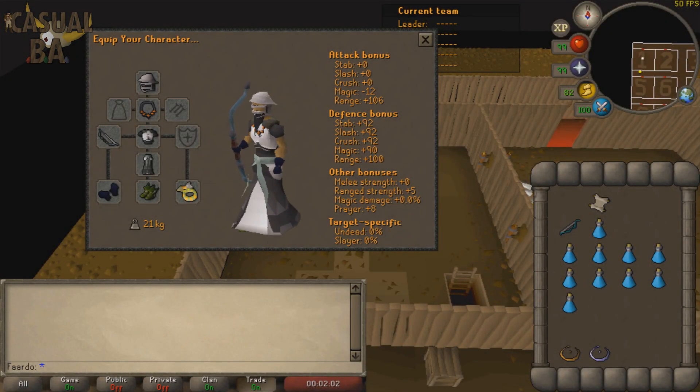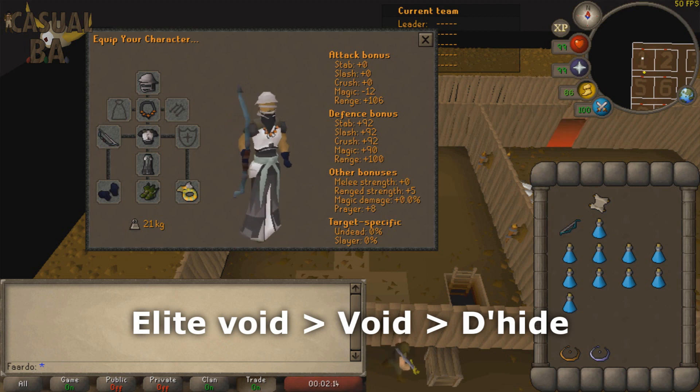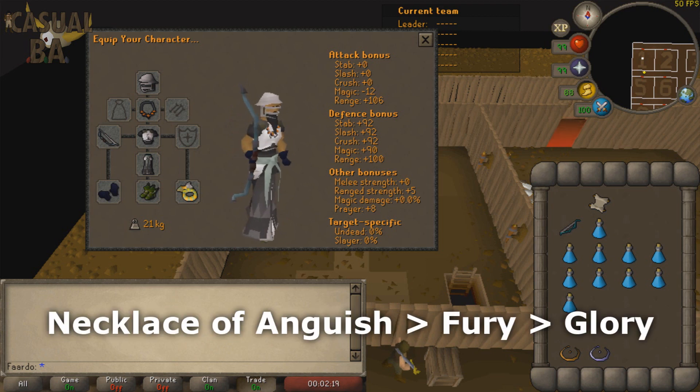To be an effective attacker, you'll want to use your best ranged DPS gear. This is an example of what a setup could look like. Not all of you will have this gear available to you, so if you don't have Elite Void unlocked, regular Void is also good. Otherwise, you can use Dragonhide armor. A Necklace of Anguish is great, since it increases your maximum hit.